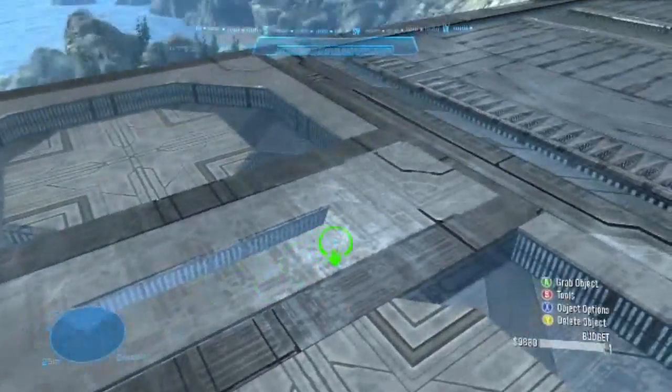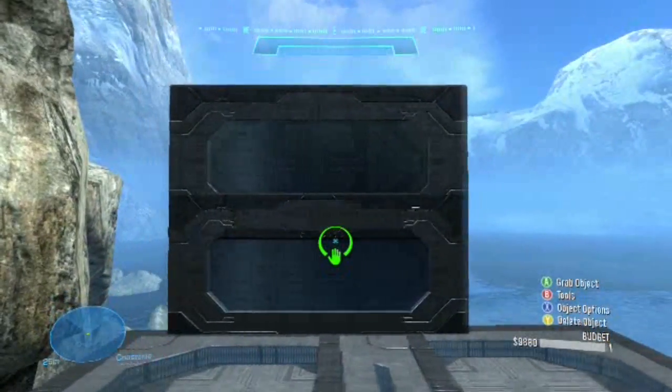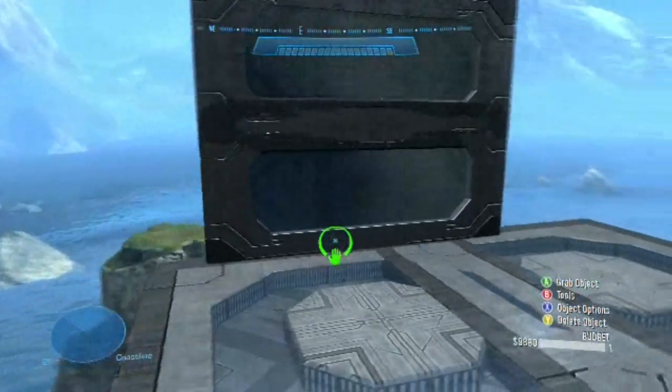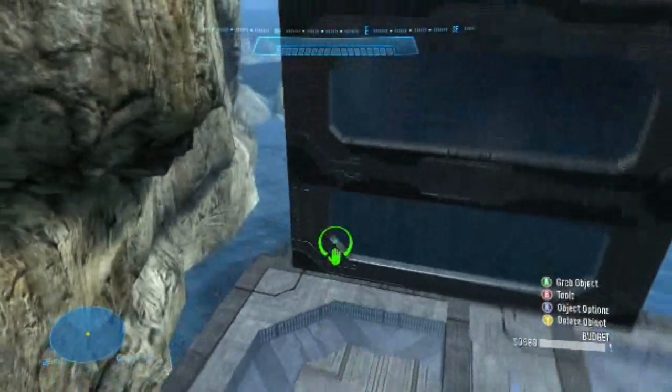Hello everyone, KCD here to help out all the Forge users having issues with Z-fighting. As you can see here, Z-fighting, or texture overlap as it is known, is when you have this ugly flickering going on.